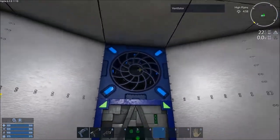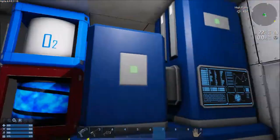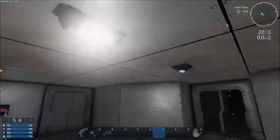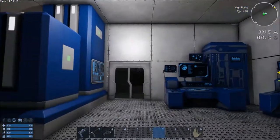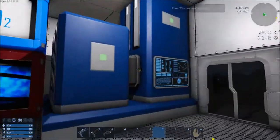Back here we have the engineering section, which includes the ventilator — the only ventilator on the ship. Also, each of the rooms has a motion sensor that cuts the light on as you enter and off as you exit.